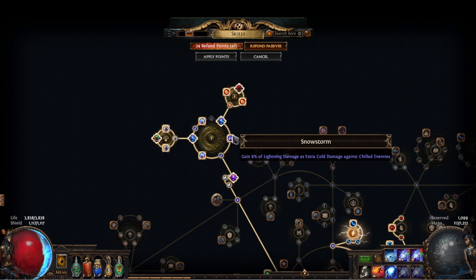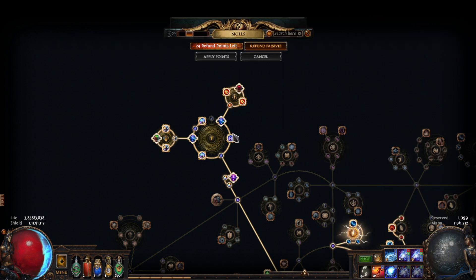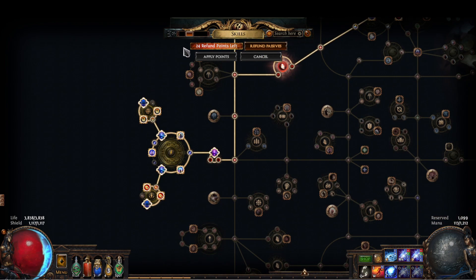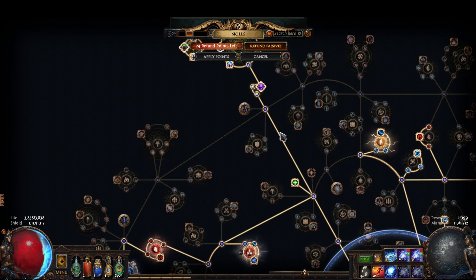The second lightning cluster we use has another Snowstorm — this is probably the number one damage node you can get on a cluster jewel for this build if you are converting your lightning to cold. We also use Prismatic Heart for the all-resistance — this could just as easily be Overshock and our shock would be even stronger, but the 10 all-res is such a nice thing to have.